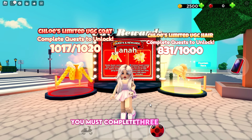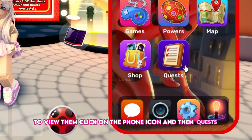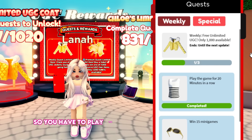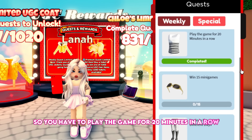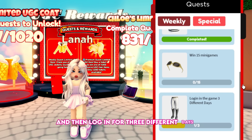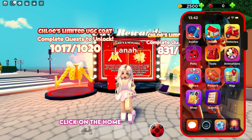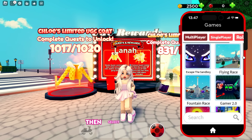To obtain Chloe's winter jacket, you must complete 3 quests. To view them, click on the phone icon and then quests. You have to play the game for 20 minutes in a row, win 15 minigames, and log in for 3 different days. To view all available minigames, click on the home icon, then minigames, then select one to play.